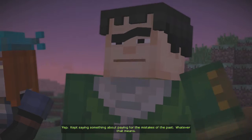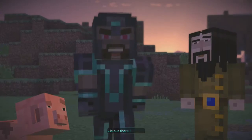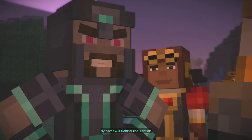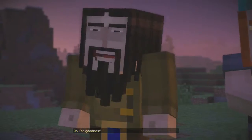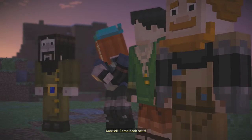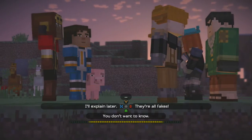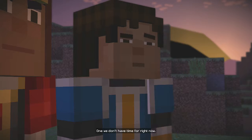She's fighting a Witherstorm? Alone? Kept saying something about paying for the mistakes of the past. If a fellow member of the Order of the Stone is out there fighting, then I belong out there too. Gabriel, no — I told you, you're not who you think you are. My name is Gabriel the Warrior! And he's running the wrong way. I'm not letting that idiot get himself killed! Gabriel, come back here! Without the command block, none of them stands a chance. Why do they need the command block? They're frauds — the whole order! It's kind of a long story, one we don't have time for right now.